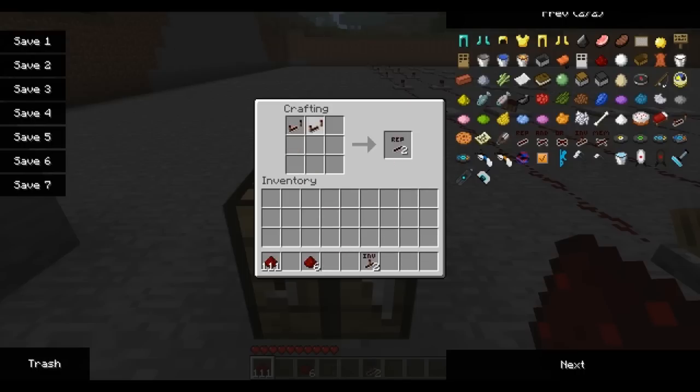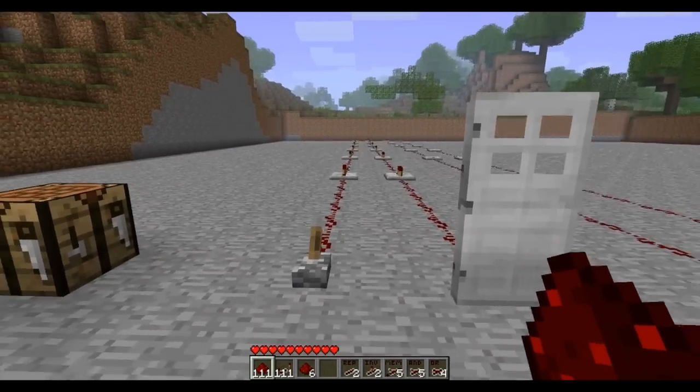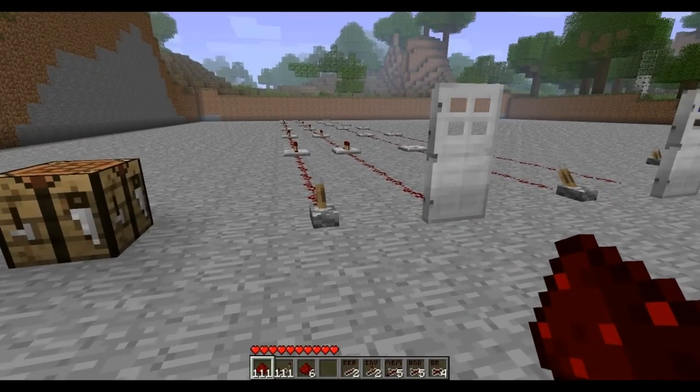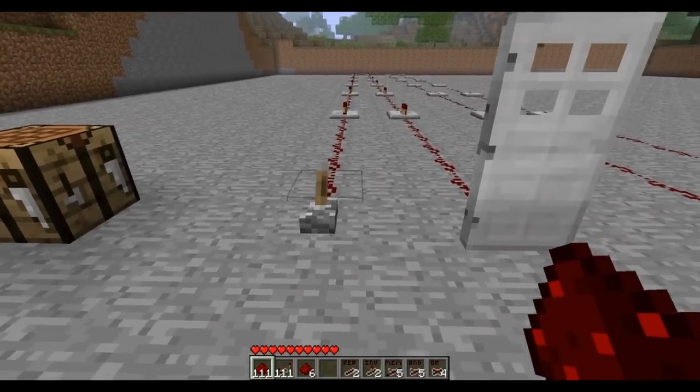Next we can go ahead and create an Instant Repeater. Then we can go ahead and create an Instant Memory Latch, an Instant AND Gate, and lastly an Instant OR Gate. Now obviously the Instant Repeaters and the Instant Inverters act just like repeaters or a setup with a block and torch. The others actually simplify more complicated systems for you. We'll get to those in just a minute.